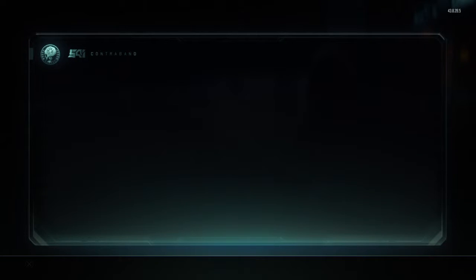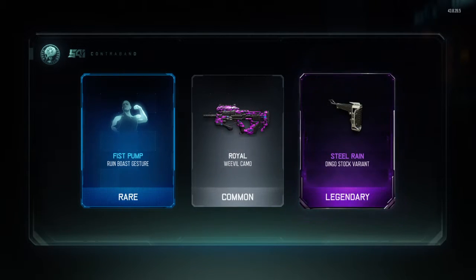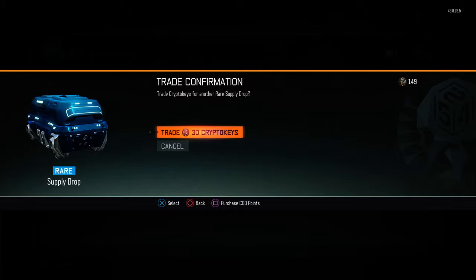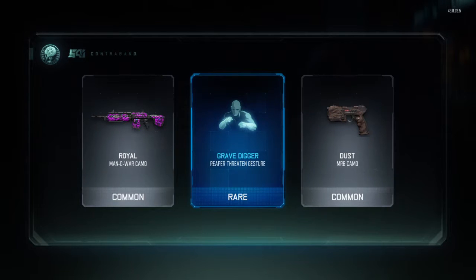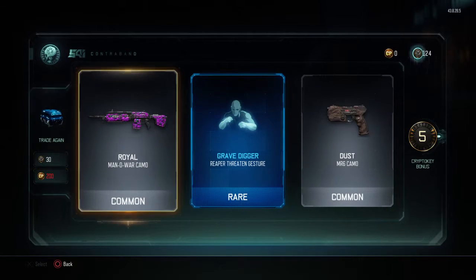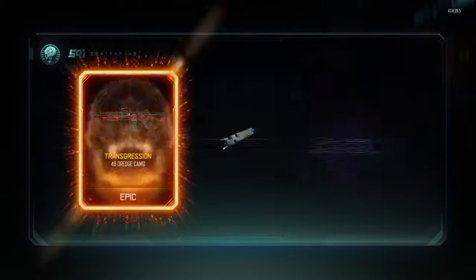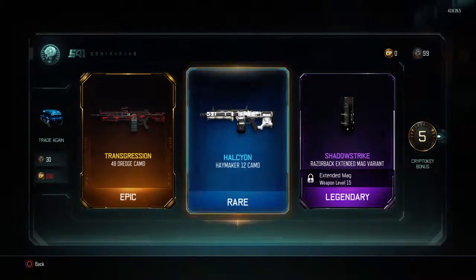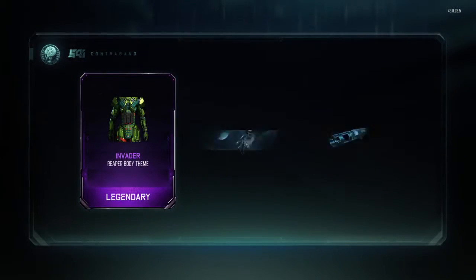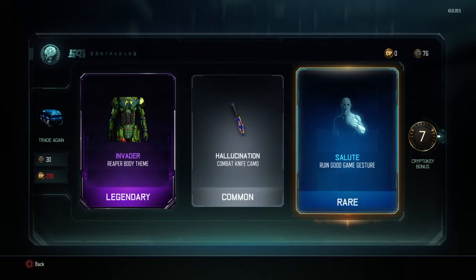Look at that — I always get the worst luck with these, I get nothing. Okay, got some variants, but I could care less about what my gun looks like most of the time. Grave, The Reaper, Dust — this is corny, bro. I'd rather open up a common one. Since I got Dark Matter, I don't care about camos. About three more. I'm liking that Invader one. Rare Sloot, Run, game gesture.